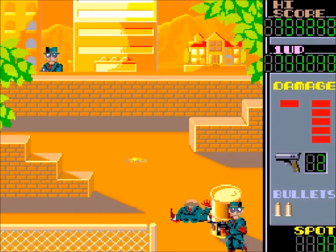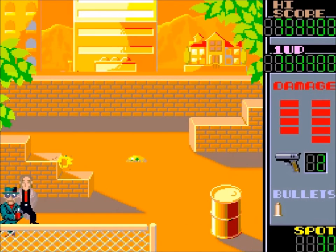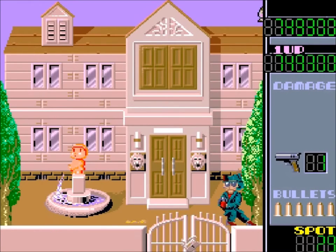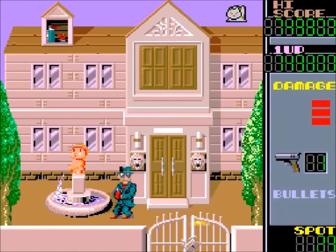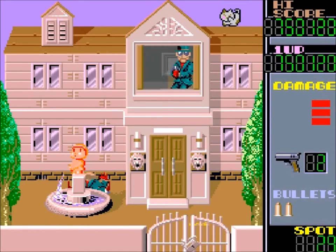Damage is displayed as red bars. The player may replenish health by shooting birds or balloons, rescuing hostages, and shooting certain objects 32 times.